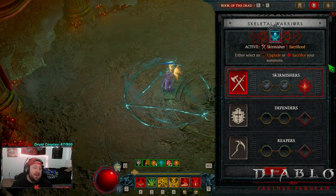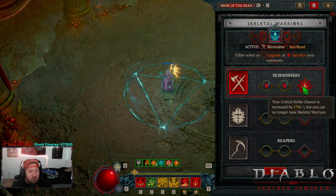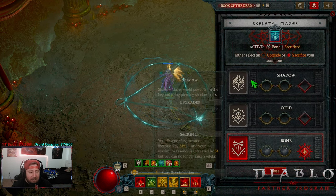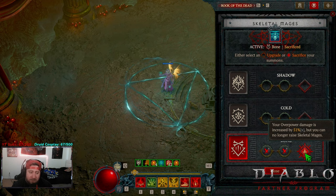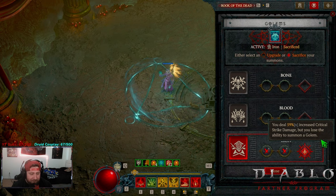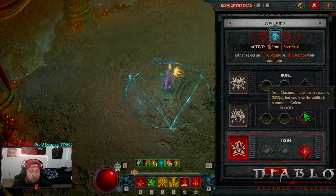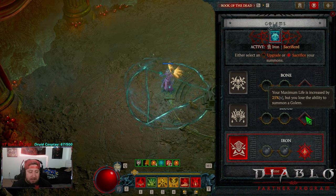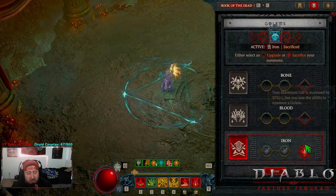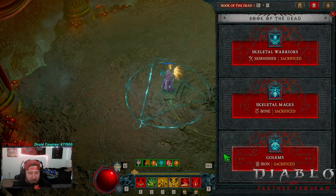Into our Book of the Dead — we sacrifice absolutely everything. We rock no minions so we sacrifice everything. We sacrifice our Skirmishers for crit chance. For Skeletal Mages, we do Bone because we want overpower damage. For Golems, we take Iron for more Critical Strike damage — though you could do Blood for more max life, which is fine. I like the crit, but I've tested with increased max life too. And we also got Rathom's Vigor — after being healthy, we overpower and heal ourselves.